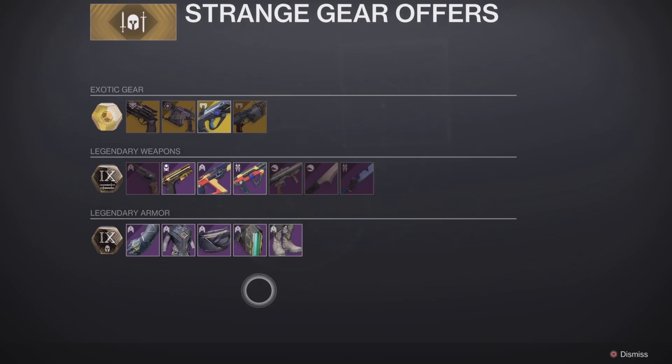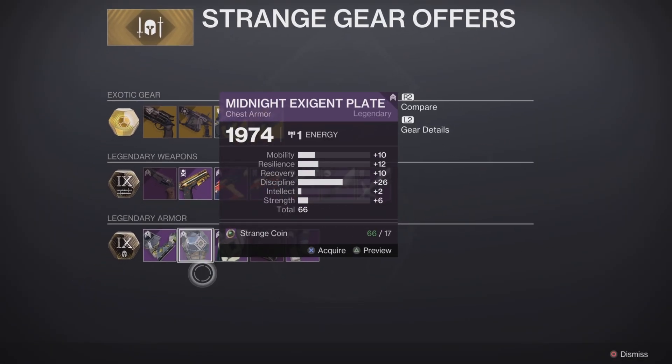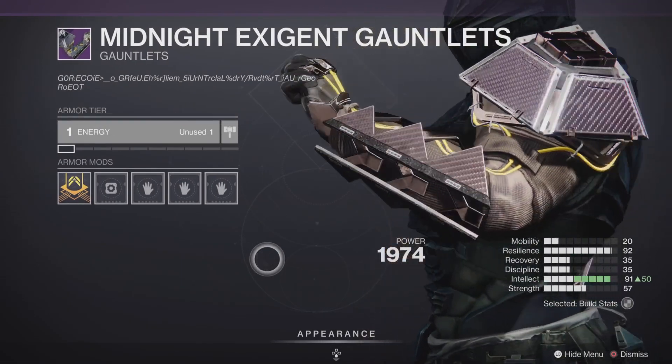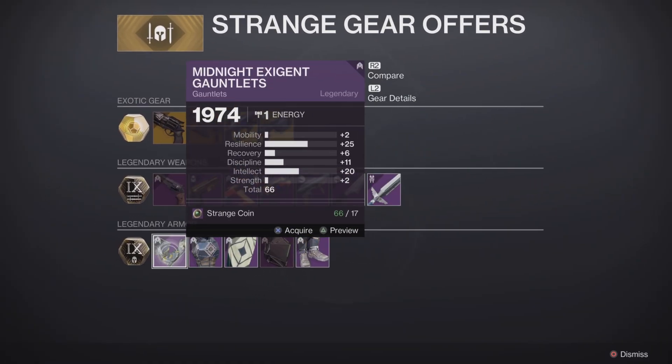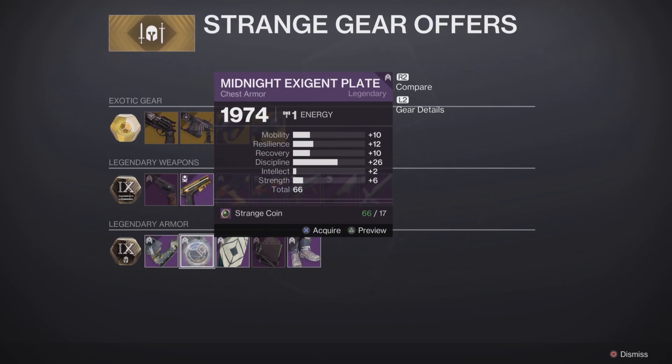The Titan armor looks really nice in my opinion. Resilience is 25, strength is two — that's such a shame. If intellect had been where strength was, that would have been spot on for a Titan. The next piece has a 66 roll but it's all on discipline — nope.